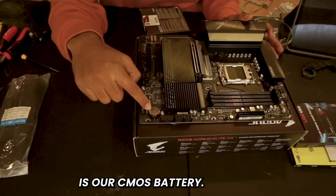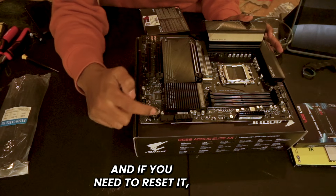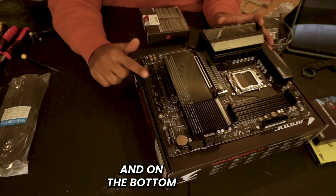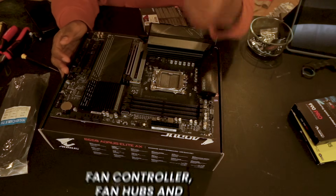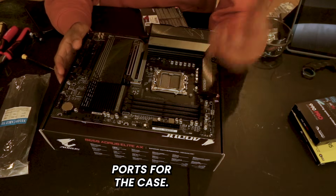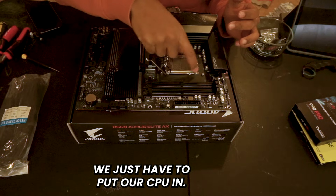Here is our CMOS battery, which tracks the date and time for our BIOS. If you need to reset it, you just flip it and it'll come out. On the bottom, sides, and top are our pins where we plug in fan controllers, fan hubs, and ports for the case. To start, we just have to put our CPU in.